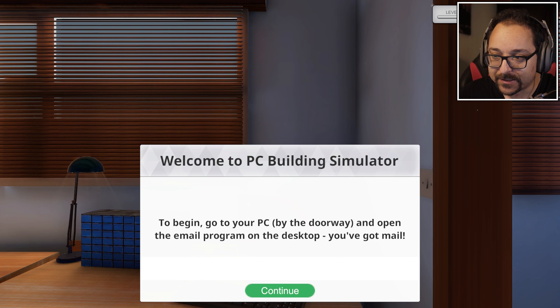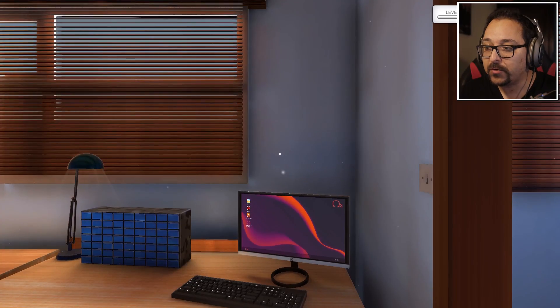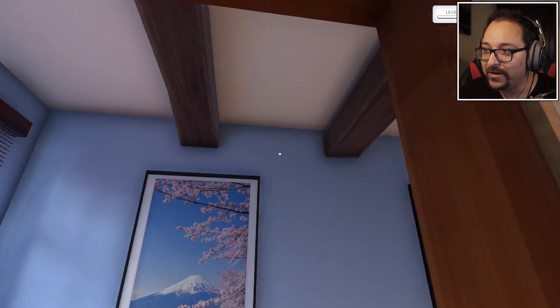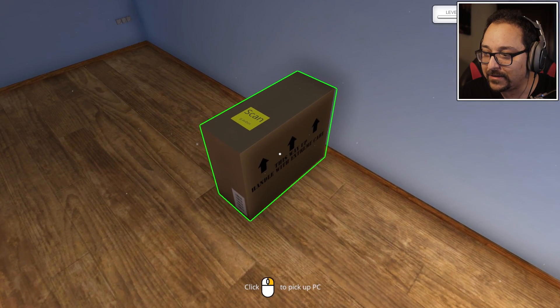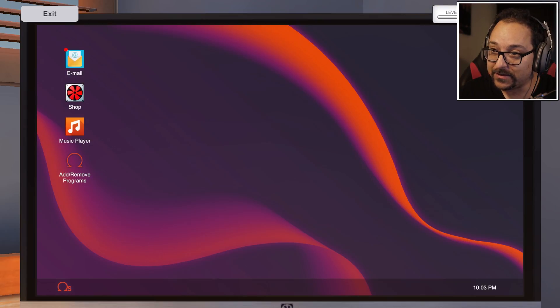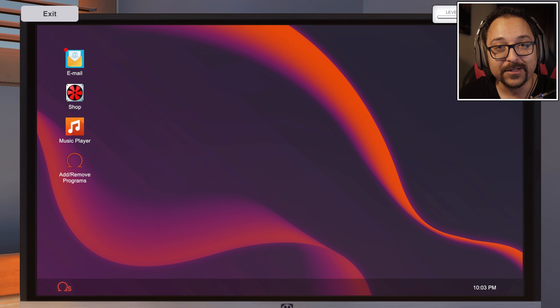Welcome to PC Building Simulator. To begin, go to the computer by the doorway and open the email program on your desktop. We have a whole house and a PC over there. I need to check my emails first - we're level one and we have negative 15, which doesn't look good, but I will become the best PC builder anyone has ever seen.